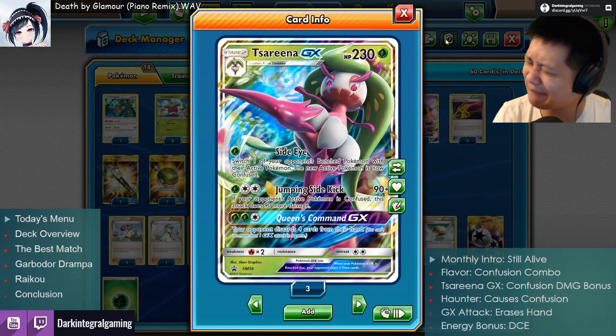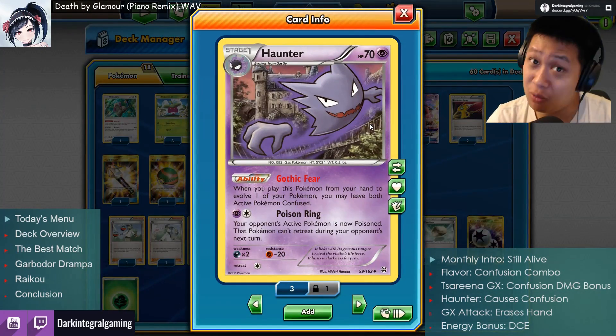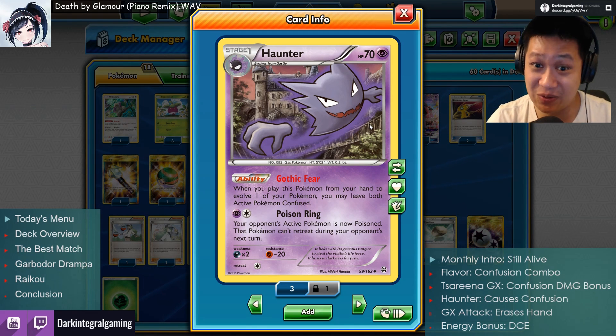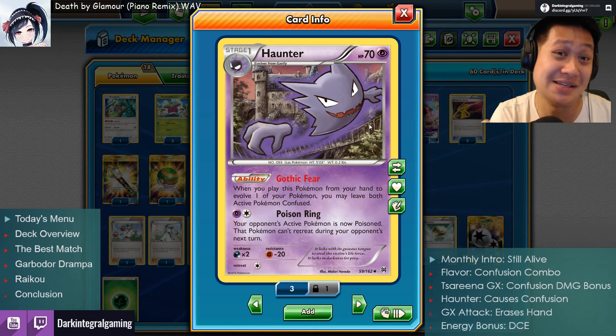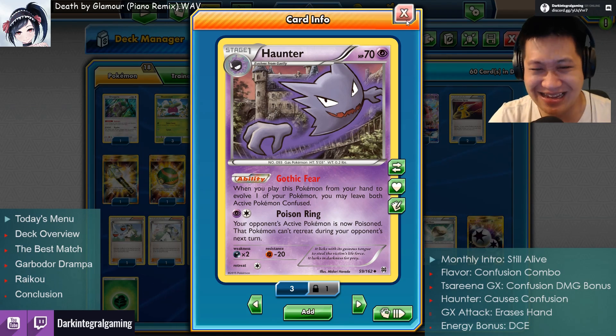Now the thing is, I have a special relationship with Haunter. Every time Haunter works, I will always get Tails. My opponent has a very high chance too. This has been consistent through past videos — so if you like to go back and find every single video that has a Haunter, it's going to be Tails.